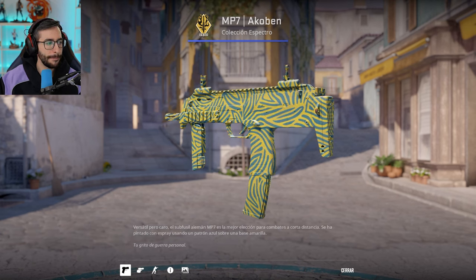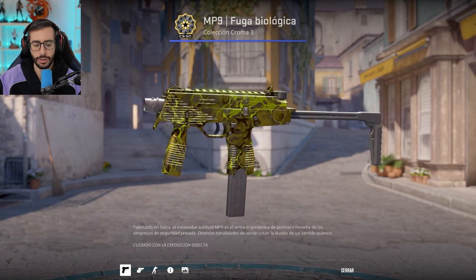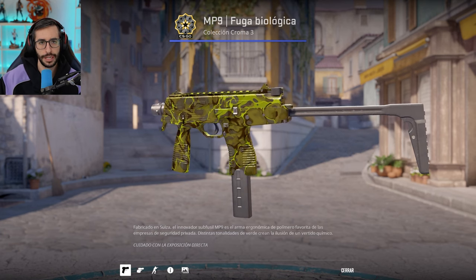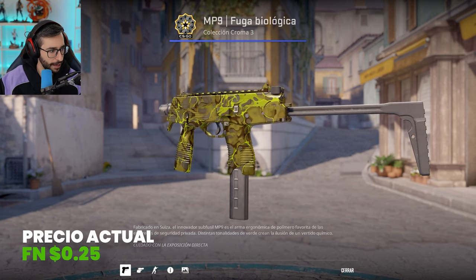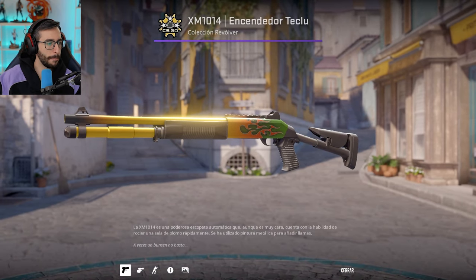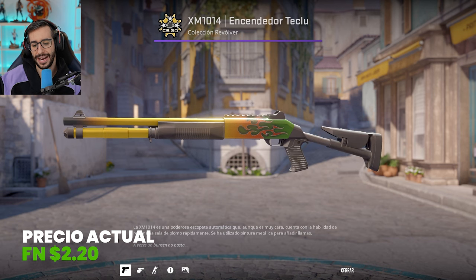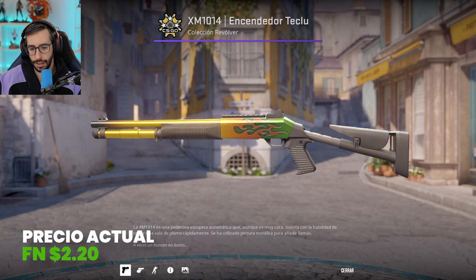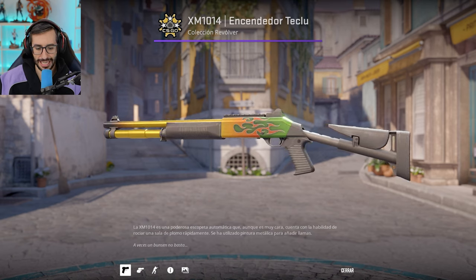Here we have the MP9 Biologic. From my point of view this looks like a greenish snot color — it doesn't quite reach yellow. Don't worry, I'll show you a fully yellow skin for 25 cents in Factory New later. We also have the XM Teclu Barner, a weapon at $2.20 in Factory New. As you can see, yellow is quite dominant, blending a little into orange, but it is undoubtedly the most yellow skin for this shotgun.